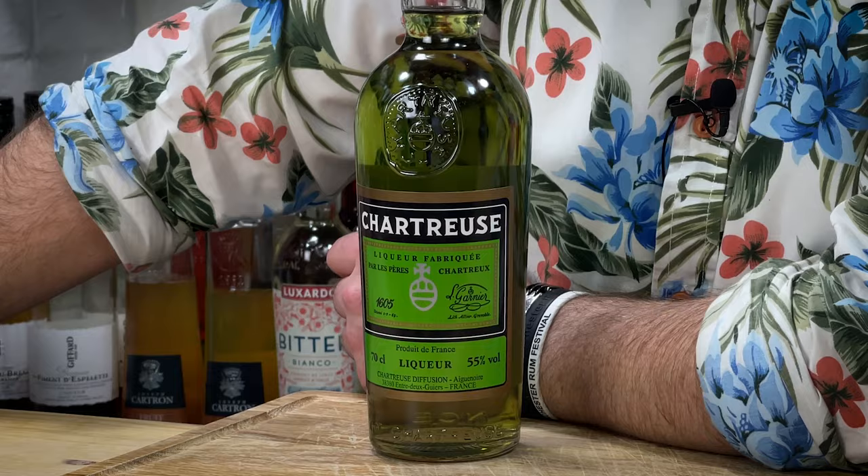In this video, I'm going to guide you through all the essential liqueurs that you will need to make all those big famous rum cocktails. Whether you're working from Beach Bum Berry's cocktail books, whether you're working from Smuggler's Cove, whether you've gone straight to the OGs like Trader Vic and Don the Beachcomber's recipes — all these liqueurs coming up will be liqueurs that you need. But does Chartreuse actually feature? Stay tuned to find out.